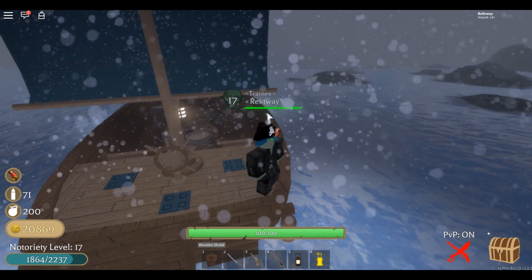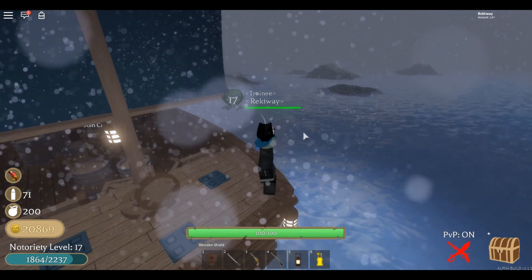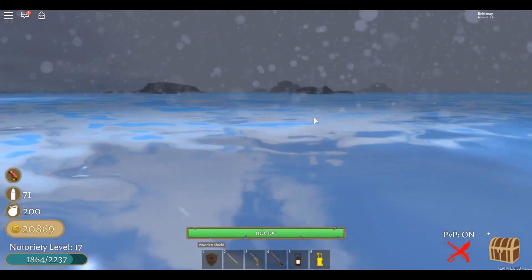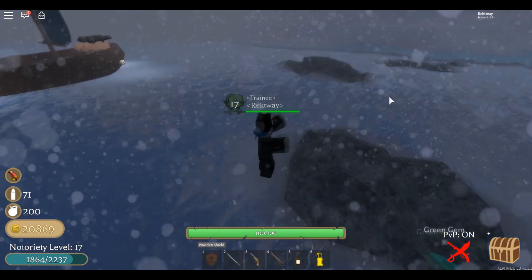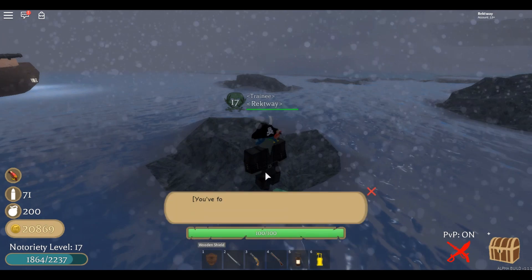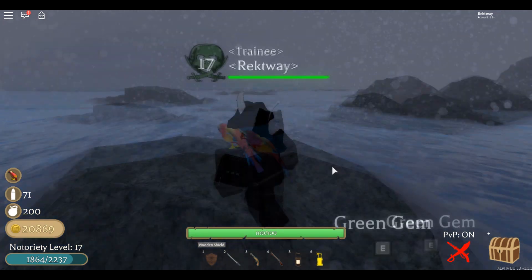Now I went ahead and found the green gem. This is located at the Winter Home Port — it's gonna be on one of the rocks right around here. There you have it, you found a green gem. We already know what it's gonna be used for.